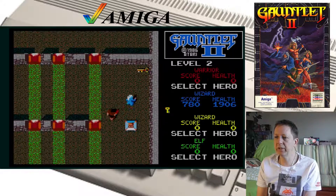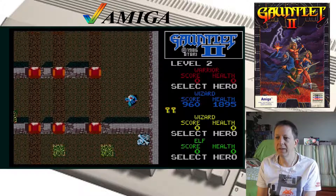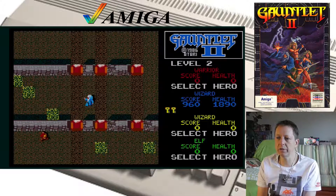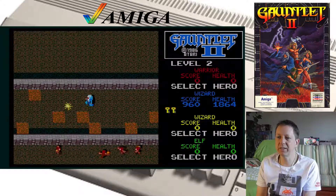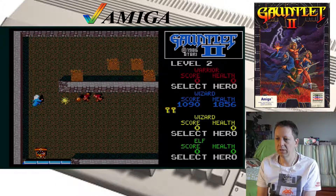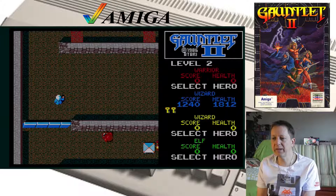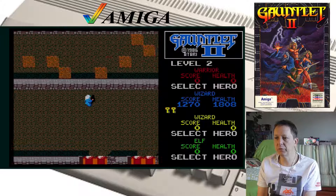Ihr merkt schon, das Game hat keine Musik, nur Sound. Grafisch sieht das ganz nice aus, so wie ich mich auch erinnere. Zwei Schlüssel. Wenn ich diese blaue Wand da berühre, geht die auf und ich hab einen Schlüssel weg — das sind diese Türen dann in dem Moment.